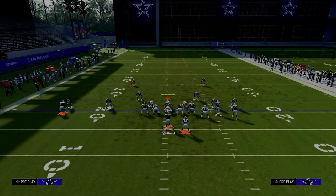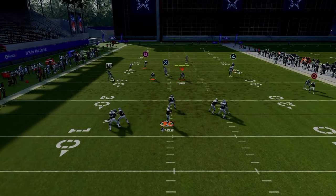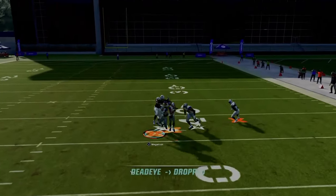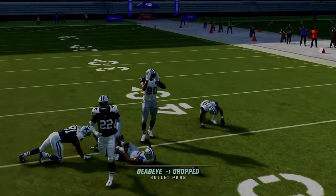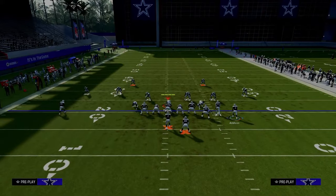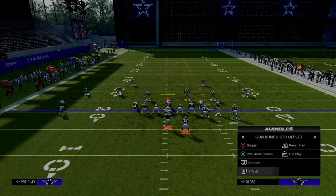We haven't even shown you how good this drag is, but this drag really is just a really good route. The running back just absolutely destroyed him. This play is really, really good against man. I wouldn't say it's the best play in the world against zone coverage, but you still have stuff. In general I would be in Durham or wide trail or our next play against zone.